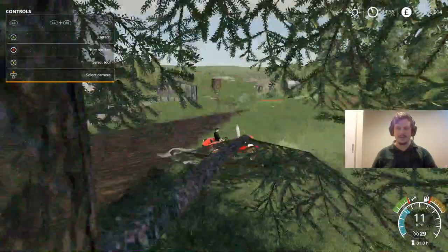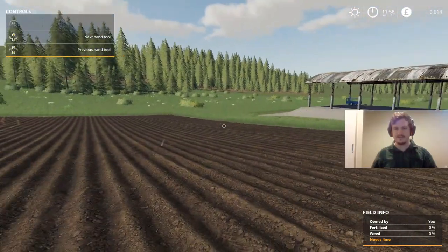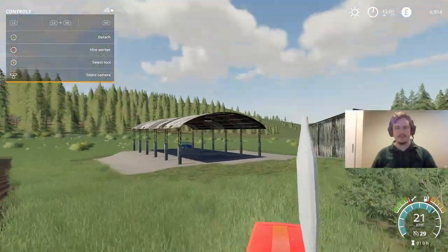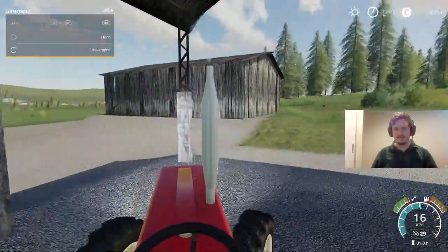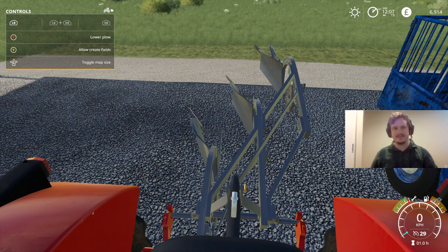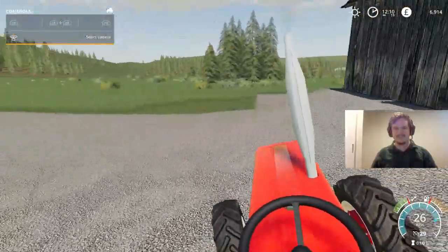There we go — all done. We have one nicely ploughed field. I don't know about you, but that feels good to have done. I think we've done a pretty good job there. We'll drop this plough off and mosey on over to the shop. Oh, the rain stopped just in time — it's only taken us half the day, which I'm really quite happy about. Let's set it back to limited fields because we don't want to accidentally start ploughing out our shed.